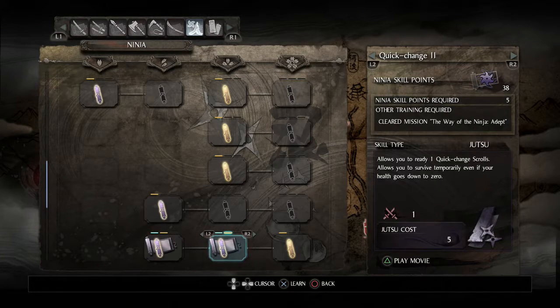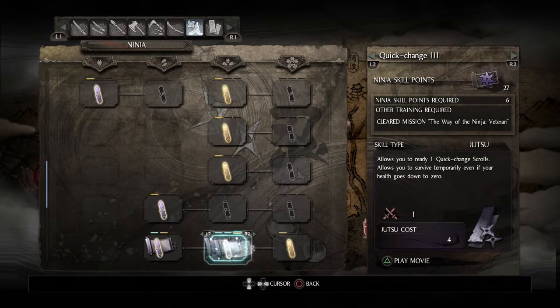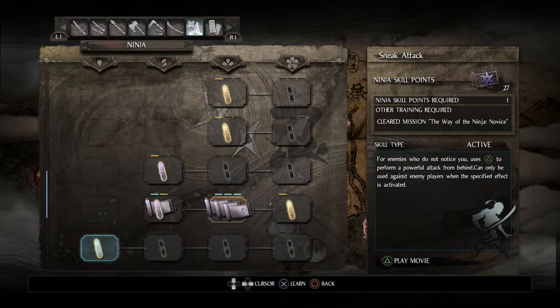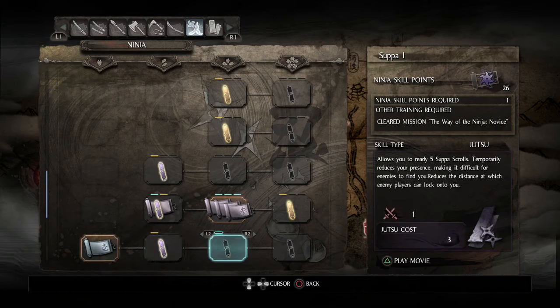Quick-change scrolls, while active, allow you to survive any hit that would normally kill you - that whole anime ninja thing of disappearing in a cloud of smoke and then reappearing. Maxing out on these is absolutely worthwhile - it's probably the best ninjutsu item. This also allows me to perform backstab, so definitely picking that up.